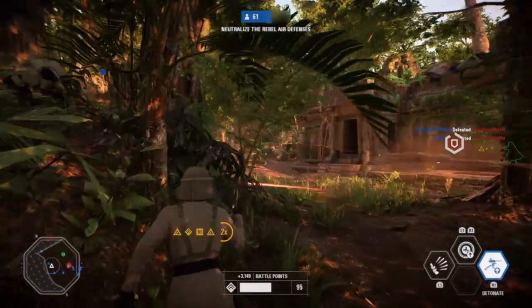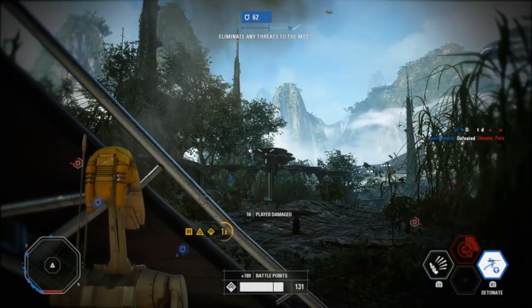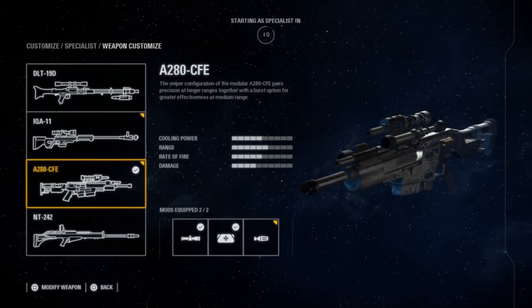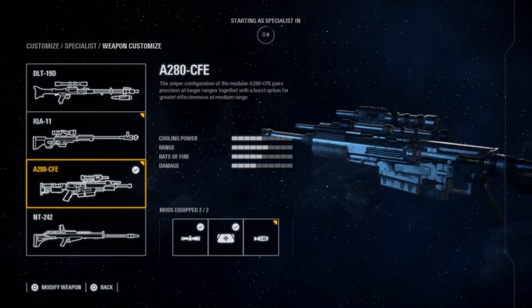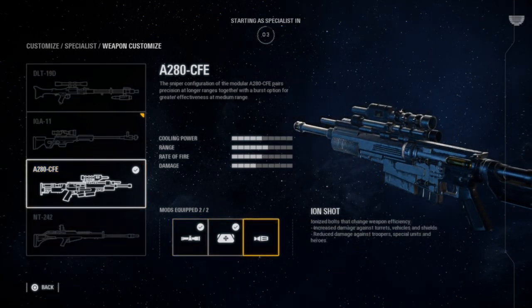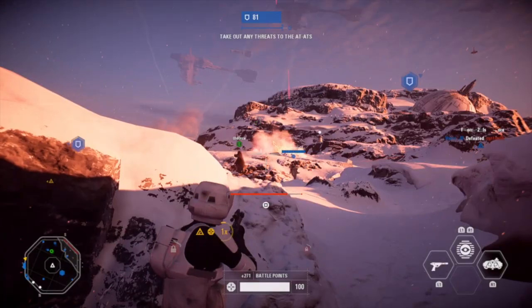Let's get into it. Number five — now that they got rid of that gigantic flashlight every time you went to snipe someone and replaced it with a freaking speck on the map you would need a magnifying glass to see, it makes room for the specialist to actually be a usable class. So for number five on this list, that goes to the A280-CFE.